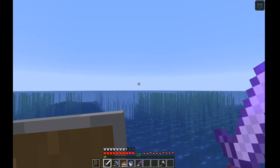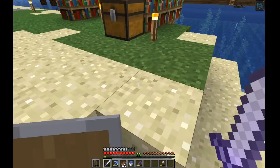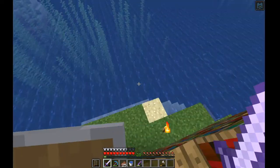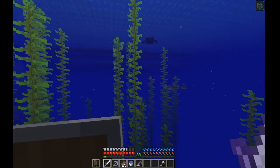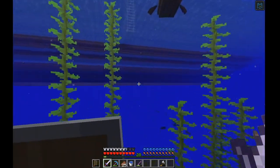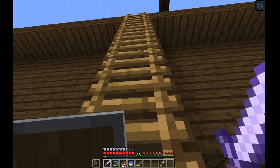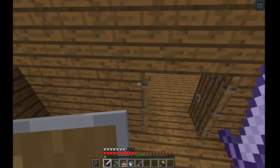Hello and welcome back to another video. Today I'm going to be doing some trading. Last episode we got full diamond armor, full tool set — pretty much everything diamond, which is what the title was. Now I'll put the diamond armor on once I've enchanted it all with Unbreaking 3, then I'll just put it all on.